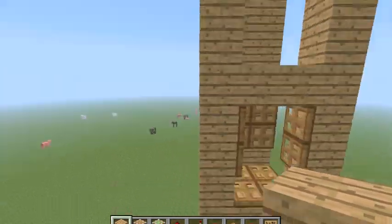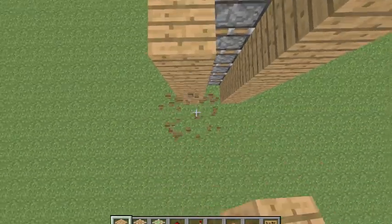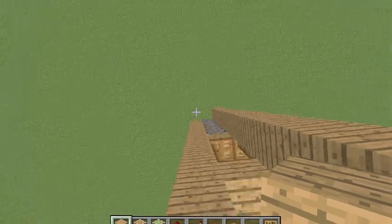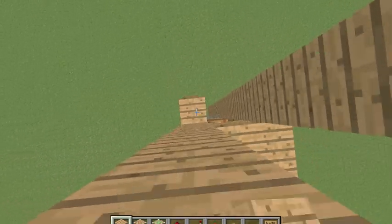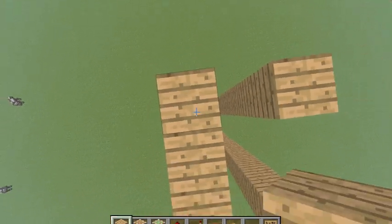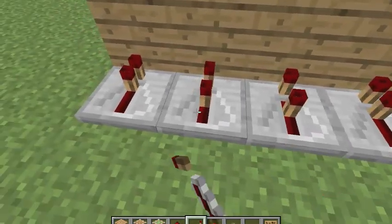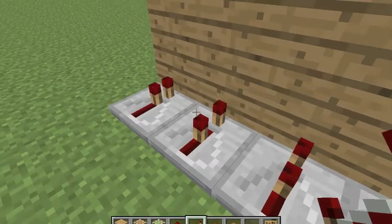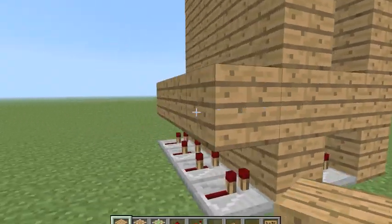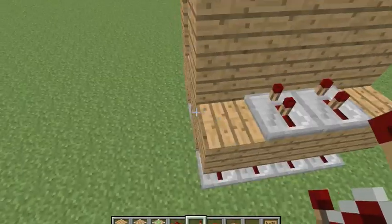You want to place four blocks above it and just come to the back and place. You also want to place blocks up all the way, just like the others. Now, in the back, you want to place four repeaters, with the middle one set to two. Put repeaters here too, and you want to do that right here as well. Place a block, and you're going to want to do this up eight layers. I'll fast forward to that.